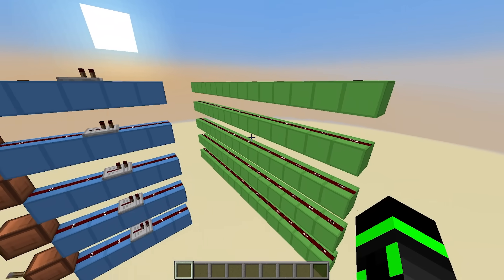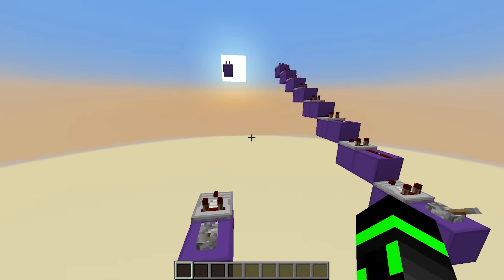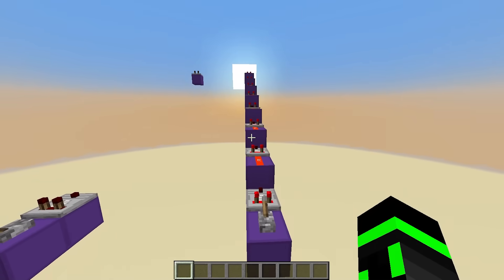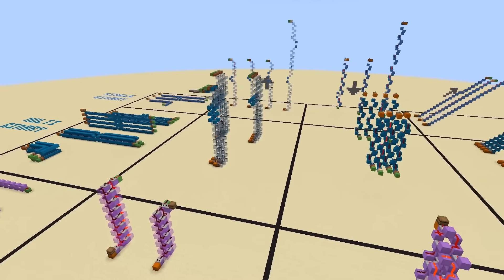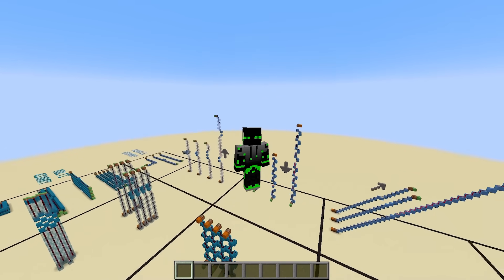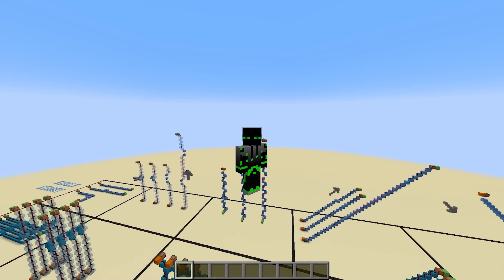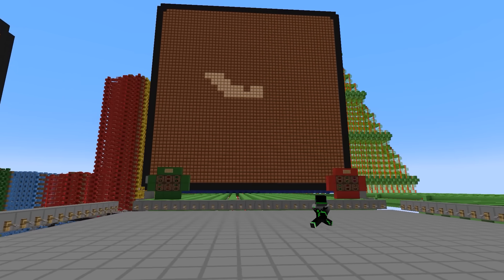How would you take these wires and pass them through each other without any of them interfering? How would you send a signal upwards without it taking forever? After years of wiring redstone, I've run into so many of these questions, but now I've got a solution for every scenario. In this video, I'm going to show you all of these solutions and a bunch of tips and tricks along the way, so you'll spend less time on wiring and more time on the more exciting parts of your build.